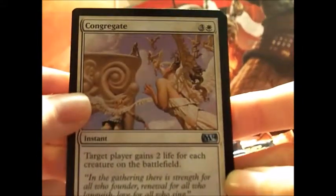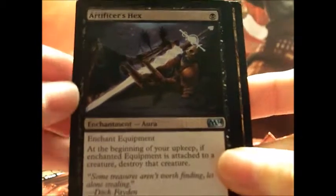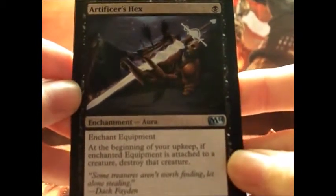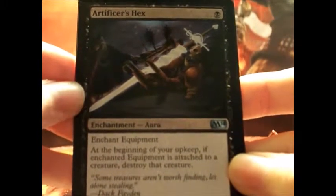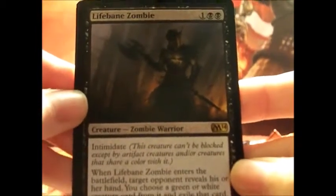Congregate for four — target player gains two life for each creature on the battlefield. Artificer's Hex — enchant equipment. At the beginning of your upkeep, if the enchanted equipment is attached to a creature, destroy that creature. And Lifebane Zombie is our rare.